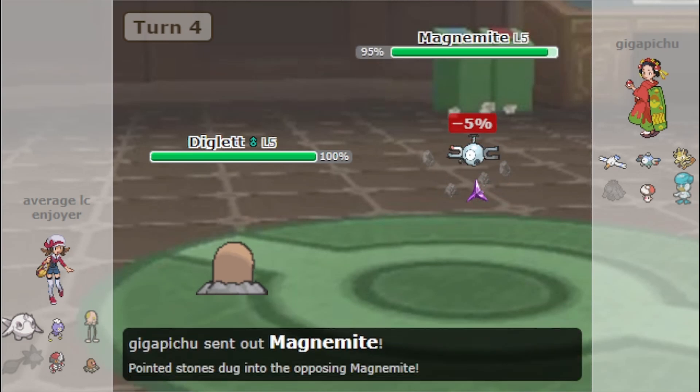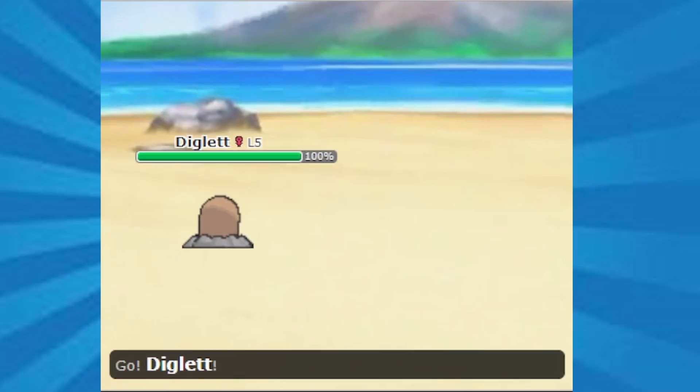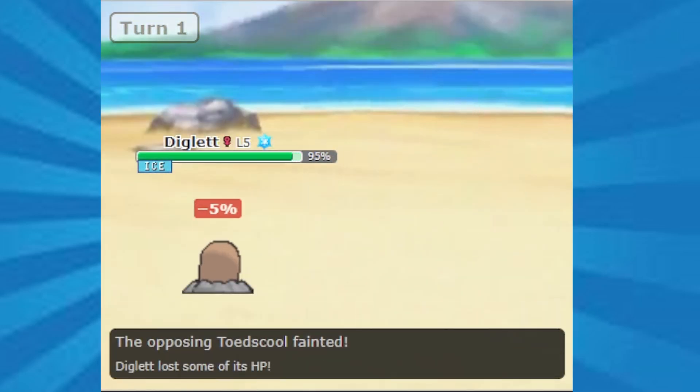Generation 9's new Terastallization mechanic allows Diglett to trap more than just ground-type weak Pokémon. For example, a very popular Tera-type for Diglett is Tera Ice, which allows it to trap and KO Toad School with Tera Blast.